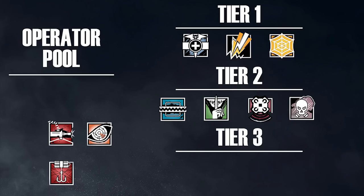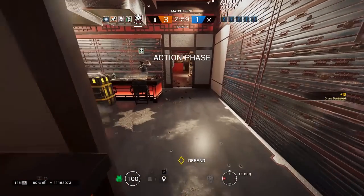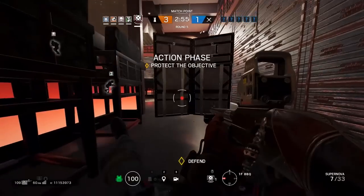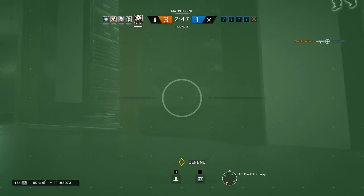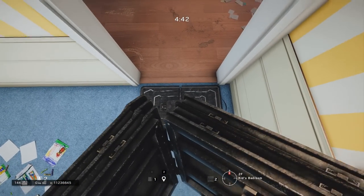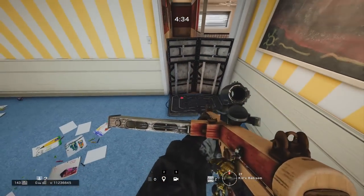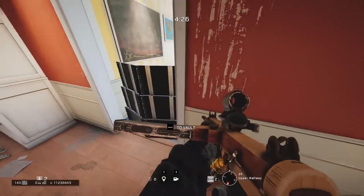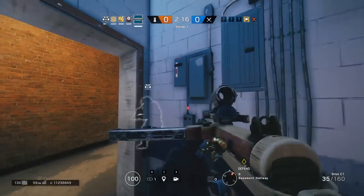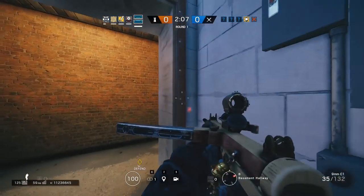The next two operators are Echo and Frost. Both have a deployable shield as their alternative gadget. Although I went on a rant about why deployable shield is bad for Doc and Jaeger, for these two it can actually work because their gadgets combo with the deployable shield well. For Echo, the shield can block bullets while you're on your drone, protecting you if you're sitting close to objective. For Frost, the shield combos well with the trap — when an operator vaults over the shield, it is very hard to destroy the frost trap before getting caught. But at the same time, for callouts and preventing enemies from pushing, barbed wire is still much more useful. For these two, make your own choice, as each gadget works well in different situations.